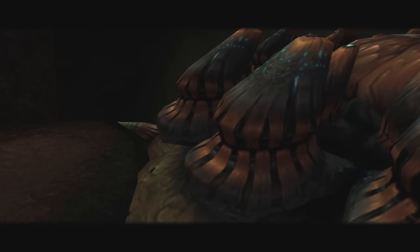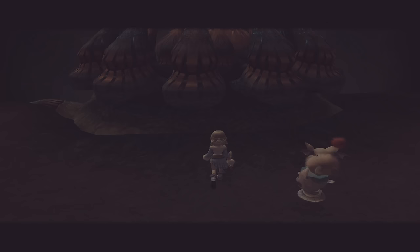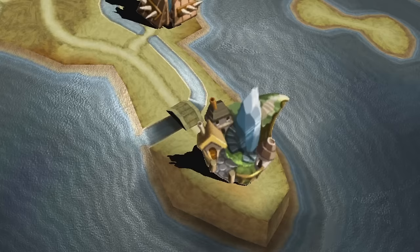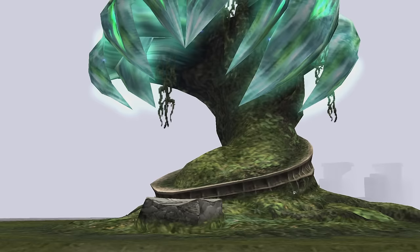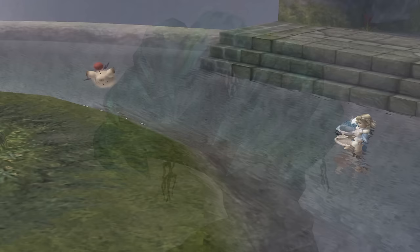The goal of Crystal Chronicles as a whole is to defeat the meteor parasite and rid the world of the deadly miasma plaguing it. You start your adventure by choosing one of four tribes — Lilty, Clavat, Yuke, or Selkie — and after picking that you select from a plethora of jobs that your family can specialize in. The game starts you at your hometown of Tipa, and you are tasked with getting myrrh to sustain the crystal guarding the town from the miasma. The game's progression is locked behind getting three drops of the life-preserving substance, with each one located in a dungeon guarded by bosses of varying difficulty.